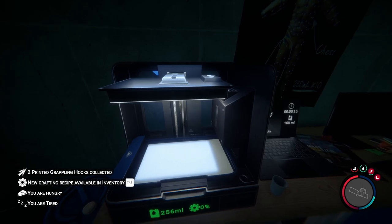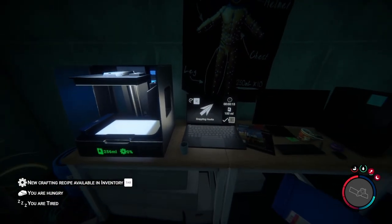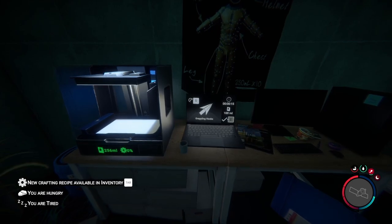Either way, it makes two grappling hooks at a time, so it's actually 50 resin each — not that bad. Hopefully it helped you out. Now you know how to get more grappling hooks in Sons of the Forest.